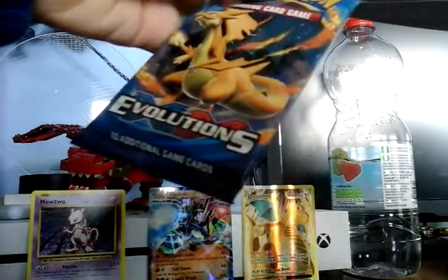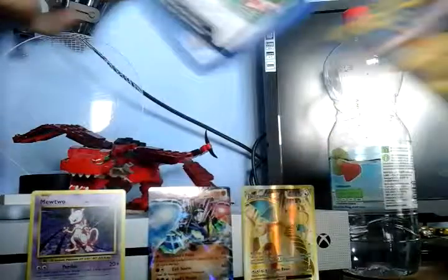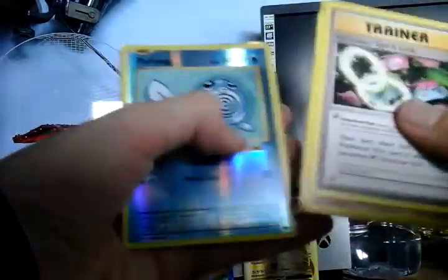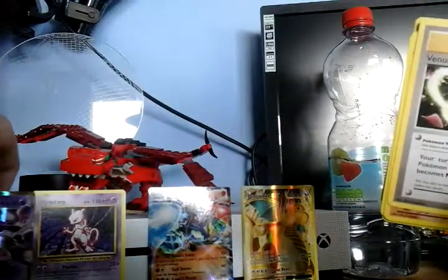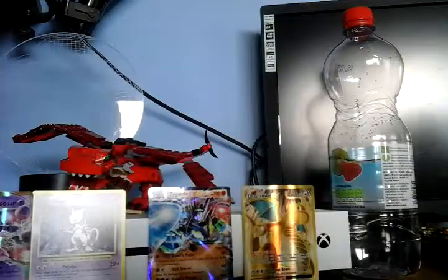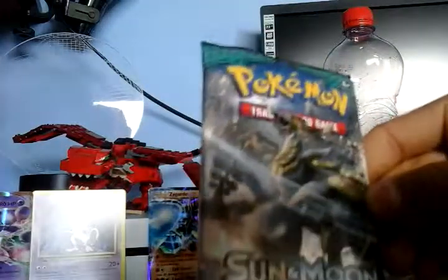Edward's last pack — Mega Charizard Y Evolutions. One, two, three, move to the front. Venusaur Spirit Link, Machop, Super Potion, Sandstrew, Ponyta, Magnemite, Pikachu, Machop — and then Mewtwo EX! I've got two Mewtwo EXes now, plus a regular Mewtwo. Guys, this has been amazing — my best pulls are Mewtwo EX, Mewtwo EX, and Dragonite EX.